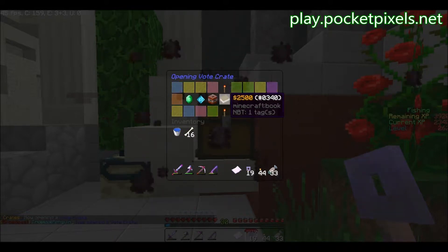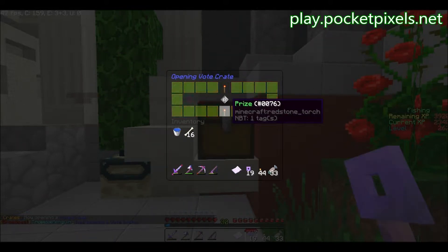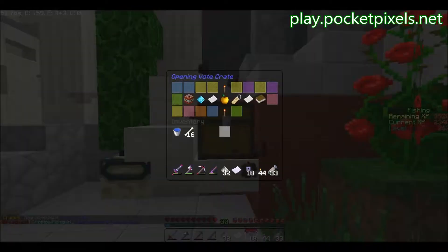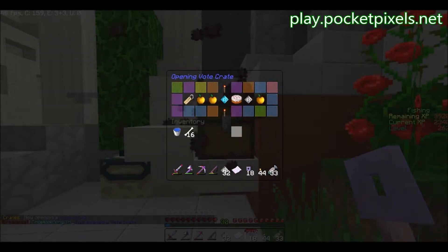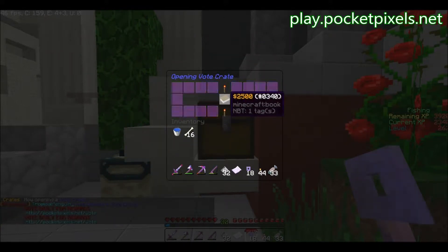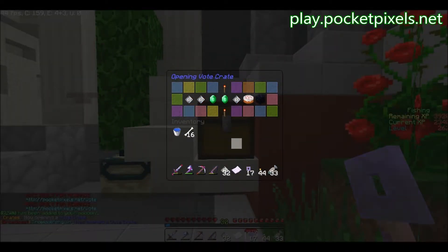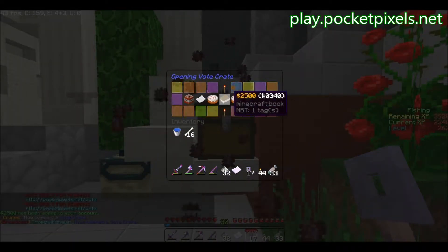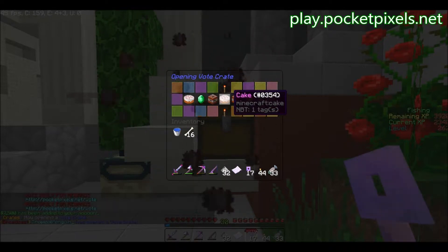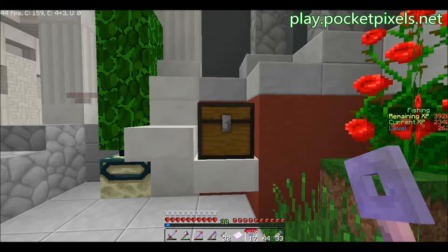Let's see what we get. We can get diamonds from this — that's great. We got 32 iron, whatever. We could use that to fix things. Wait, name tags? We can get a name tag. $2,500 — awesome. So the books are money. Emeralds, I think, are emeralds. Cake? Really? Just cake.